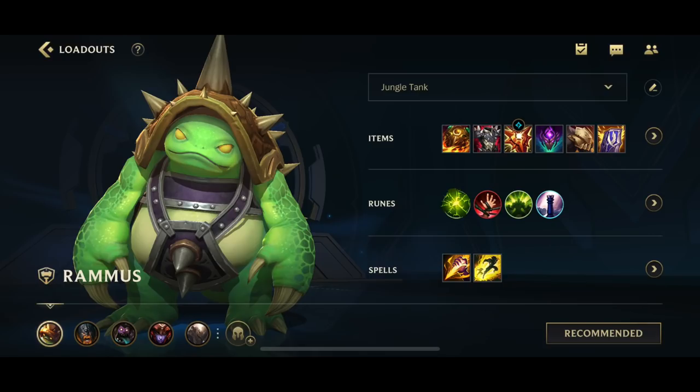I would say Rammus is a pretty easy champion - there are no hard combos on him. Let's talk about the item build for Rammus and what I think is the best for him. There are a bunch of options you could go for, but I would say the core items are definitely Sunfire Cape, or Sunfire Aegis.